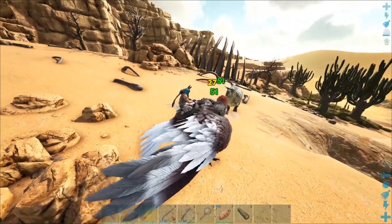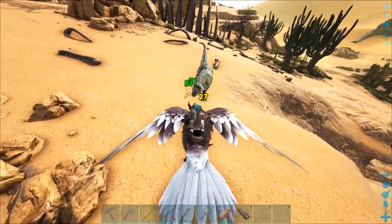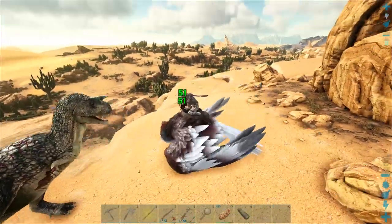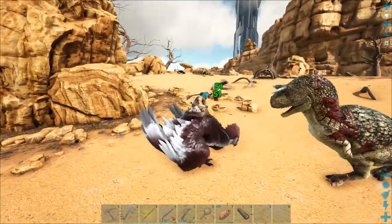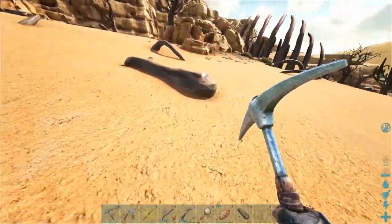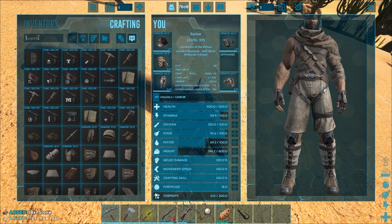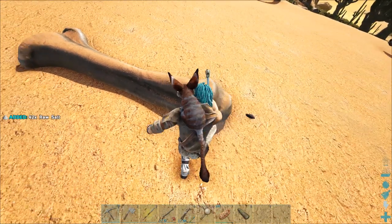I'm gonna gather up a little bit of prime and try to get this thing all tamed up. Speaking of prime, I should really look into getting some salt so we can get some preserving salt made up to preserve the prime a little bit better, because otherwise I'm constantly rushing back and forth to actually feed the creatures I'm taming - just a massive pain. I think I can hit the bones to get some salt. Oh yeah, you can! It's sulfur and salt to make it - in the mortar and pestle. I'll go ahead and make a bunch of that.